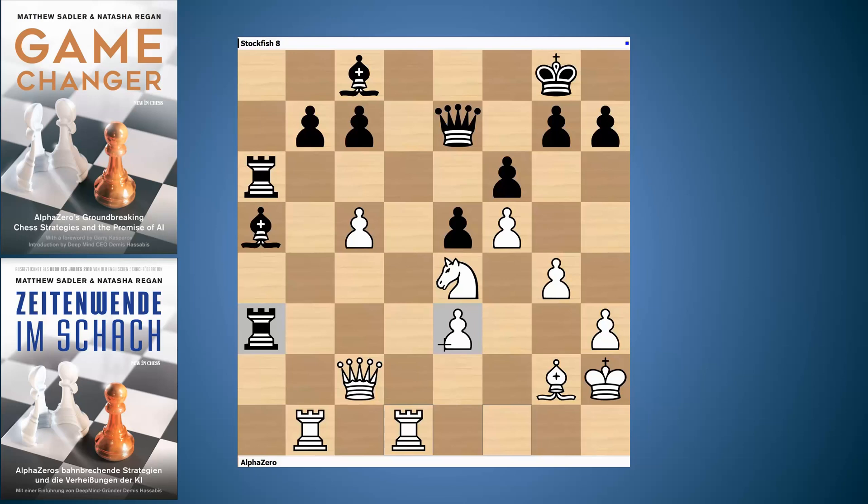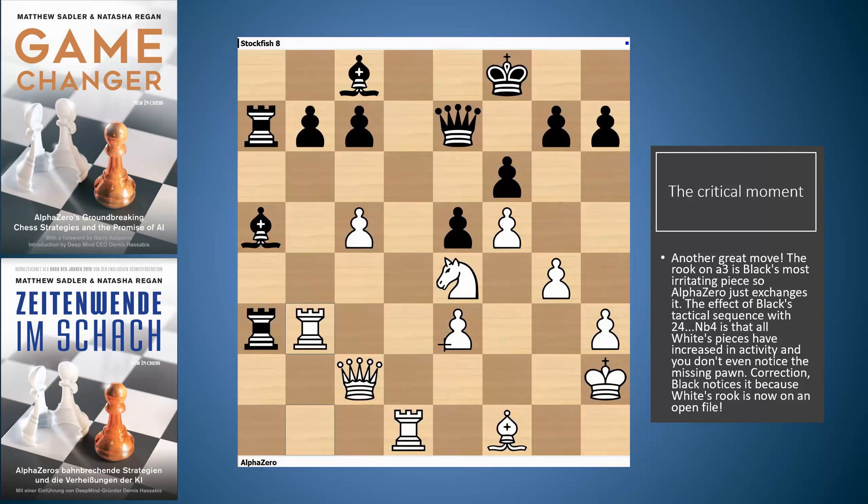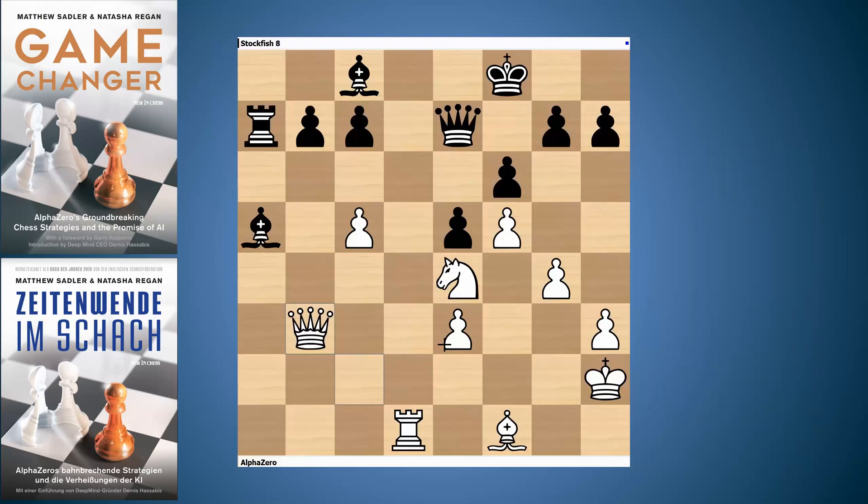White plays Qxc2, Rxa3, and now AlphaZero plays Rfd1. Although black has won a pawn, black has exchanged off a knight that was actually quite active and also opened up the d-file — but its rook is no longer on there; the white rook is. Somehow, whilst winning a pawn, AlphaZero's pieces have just been taking better and better spots. Black has only one active piece left — the rook on a3. So what does AlphaZero do? AlphaZero sets about exchanging off that one active piece of black's.